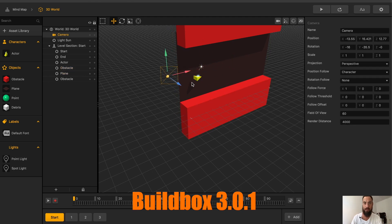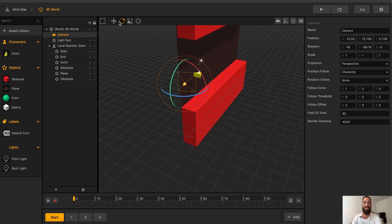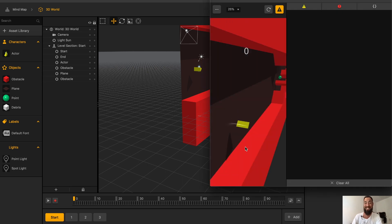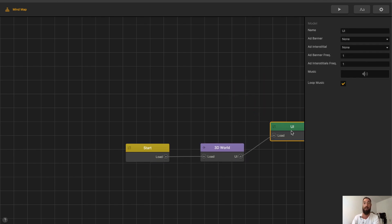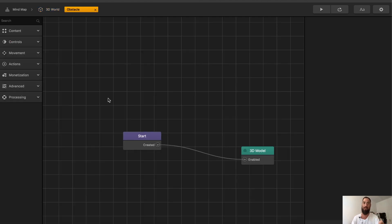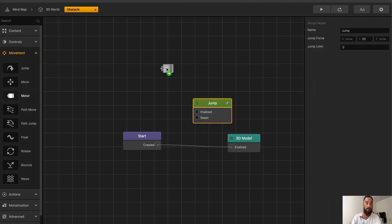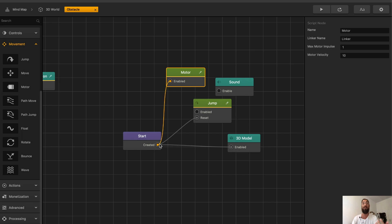Right now I'm just going to move this camera around. You can see how this template has very similar mechanics to Drone Escape. Within Buildbox 3, you have the mind map. This is the beginning — this is the 3D world. And this is the UI, which controls the interface of how things look, where you touch, and how you keep score. In the 3D world you have your character, your objects, and each object has a node — and here is where the node code comes in. You can grab movements like jump, motor, add sounds, and then connect all of them. But to be honest, I am still figuring this out.